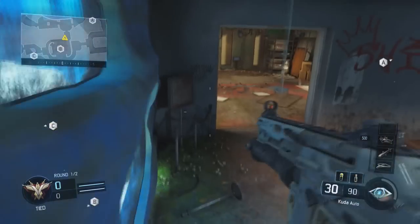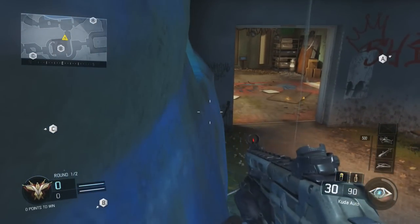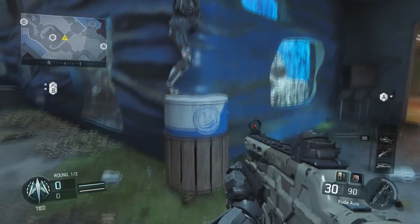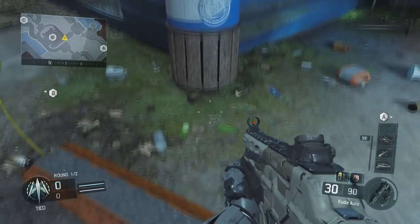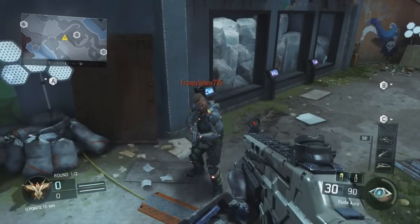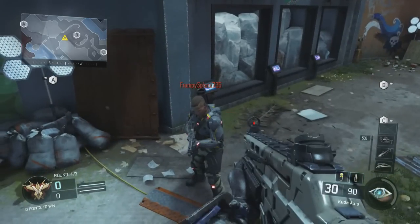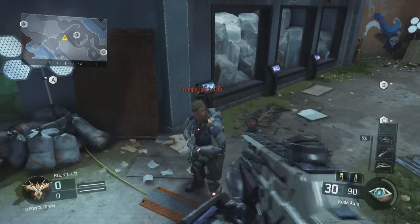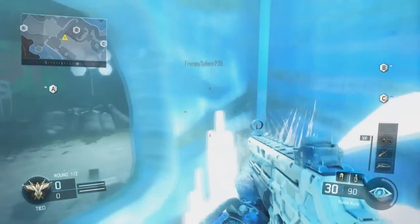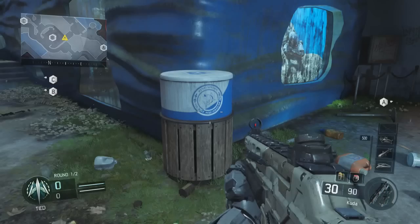And if you do this right, your guy will actually glitch halfway inside the wall. Now you want to go ahead and get your friend or the guest account to then line up with the trash can in the corner of the wall here and slowly inch forward. The person trying to glitch inside the wall then needs to turn and try to melee the person inching towards them. And if you actually do this right, you will glitch inside the fish tank in Aquarium, which is just amazing.